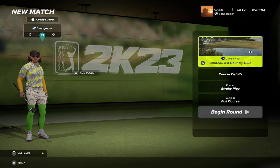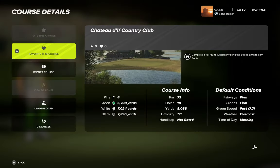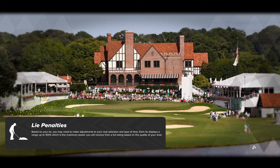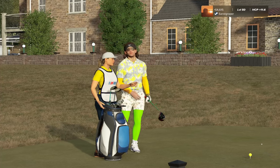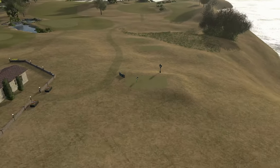G'day golfers, Sam Gropper here. Today's play through Chateau d'If Country Club by Grimslow40 — hope I've butchered that name fairly enough for the French. Course details: three tee boxes, blacks at 73.96 is what we'll be playing off today. Everything's firm, it's an overcast morning and the greens look pretty quick, so let's get into it. We're off black tees, pin set one. Apparently built on the coast — the old Chateau d'If prison is located on the isle, and the 16th green is now a tourist attraction, so we'll keep an eye out.